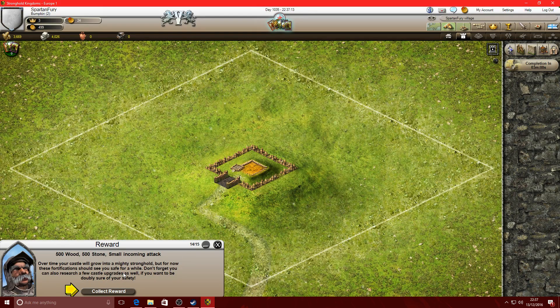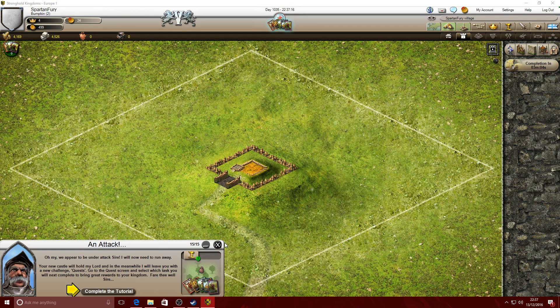500 wood, 500 stone - a small incoming attack. That sounds like a great reward, didn't it! We appear to be under attack - I'll need to run away. Complete the tutorial - oh that's awful!